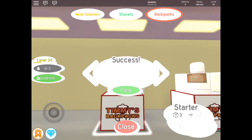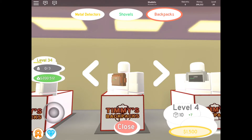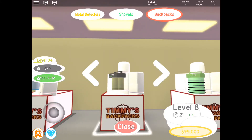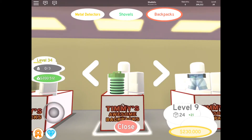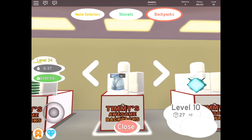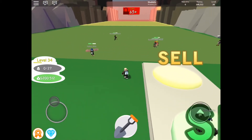For the backpacks, I got the first one, bought the second one, then skipped a few and bought one that lasted me a long time. During that time I skipped two more worth $135,000, and then another worth $230,000 — that's $365,000 saved. Then I bought this bag that looks like a pair of pants. So altogether I saved almost a million dollars total: $365,000, $400,000, and $200,000.